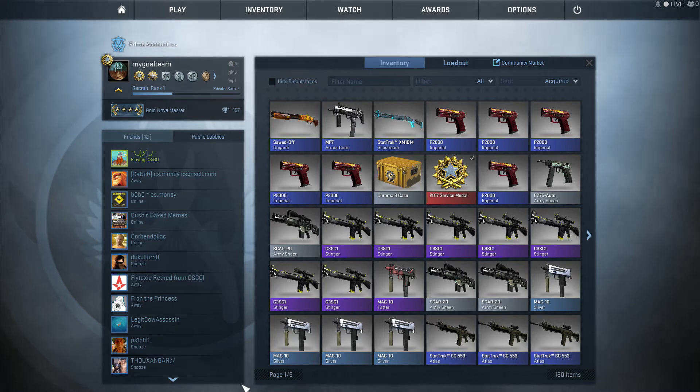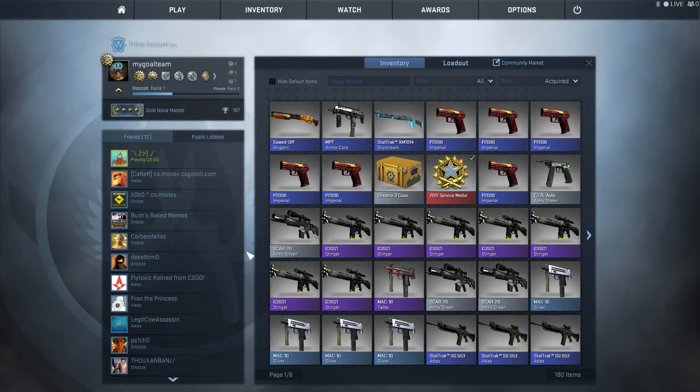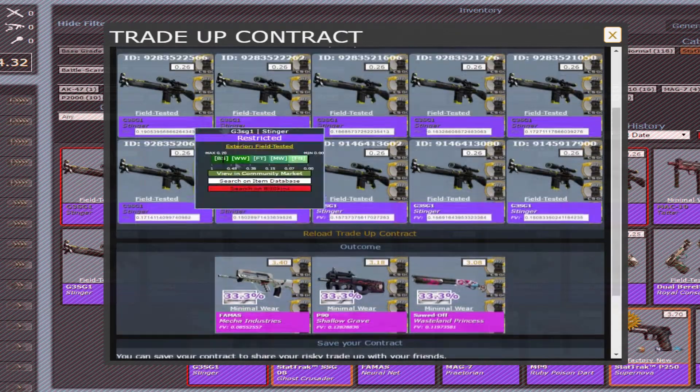Anyway guys, I have a few trade-up contracts for today — they're really cheap and easy, nothing really exciting. I will do one for the Jop Shop collection where we will try to get the Factory New P250 Whiteout again. Maybe it will be possible, I don't know, but we will try.